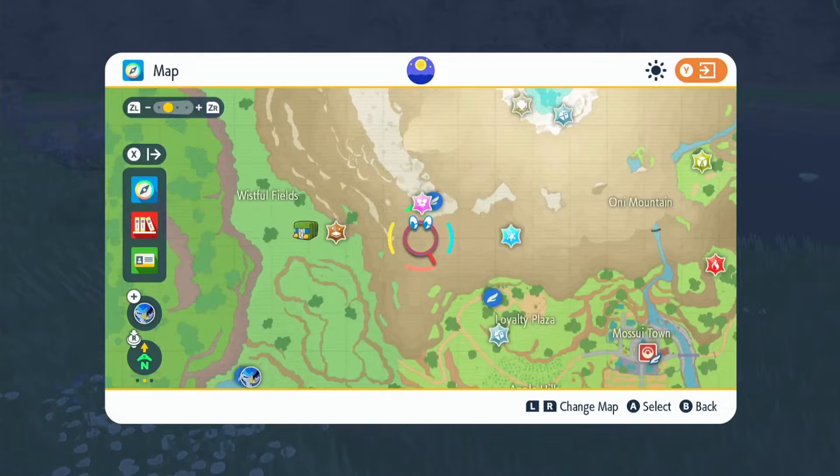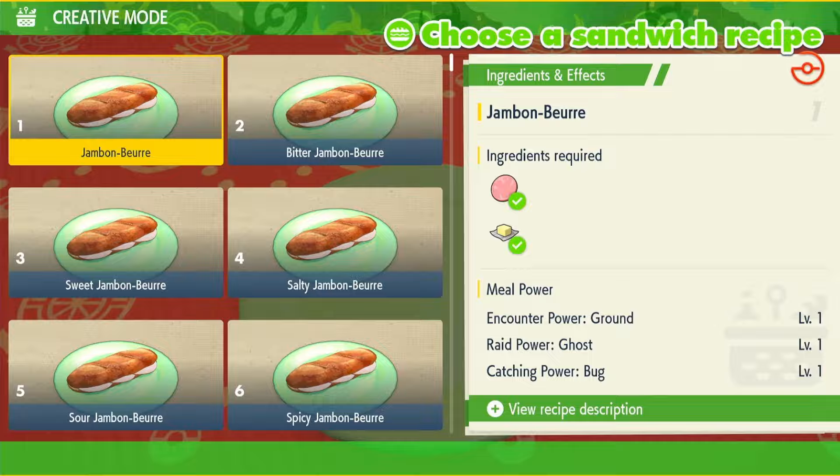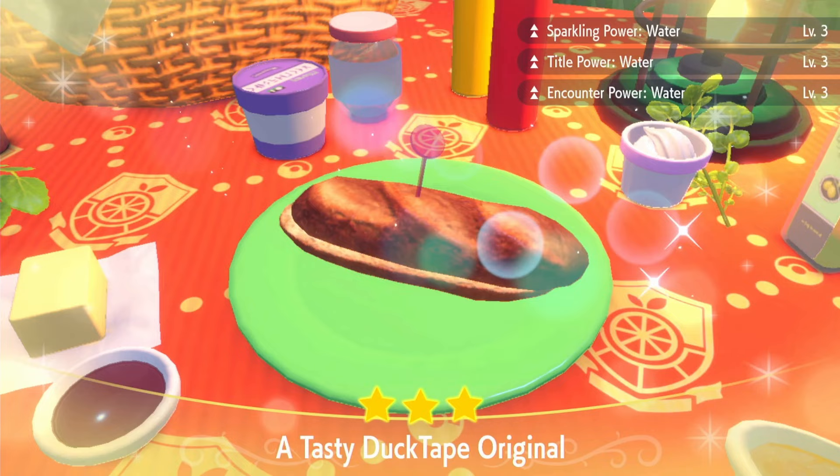Once you get here, save the game. If we don't get it in 30 minutes, we can just come back to this point and refresh our Mystica so we're not wasting them. Then go into your picnic — you're going to use a cucumber and two salty herb Mystica.